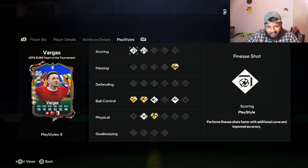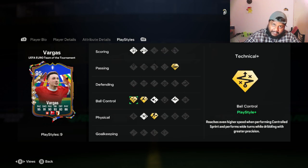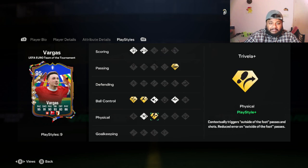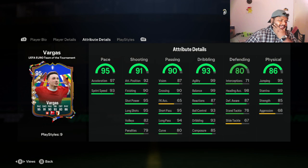Looking at his playstyles: he has Finesse Shot, Chip Shot, Whipped Pass+, and Technical+ as his two playstyle pluses. He also has Rapid+, Flair, Trickster, Relentless, and Trivela+. The playstyle pluses on the past few cards we've been reviewing have been really, really good. He also has Relentless and Finesse Shot as regular playstyles — overall very good playstyles and playstyle pluses.